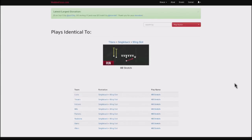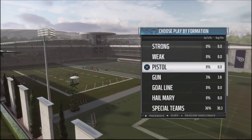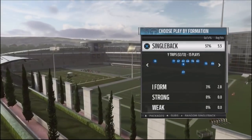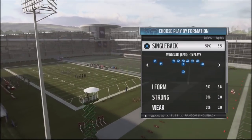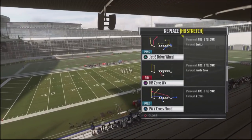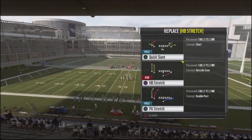Let's take a look at the halfback stretch and how we're going to set this up as one of our quick audibles, so we can run the ball against our opponent. Out of the huddle, we're using the wing slot offset. We want to set up so we can use this particular play out of the single back wing slot. We're going to take our running audible and instead of an inside run or a dive, we're going to put it in a stretch play.